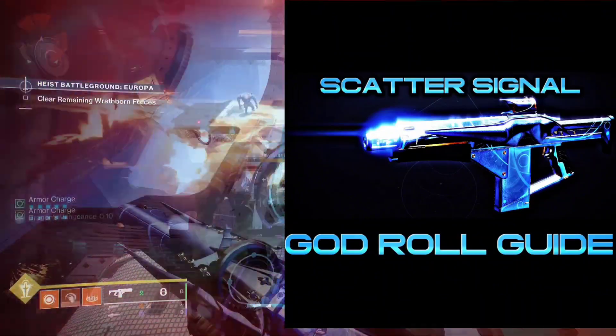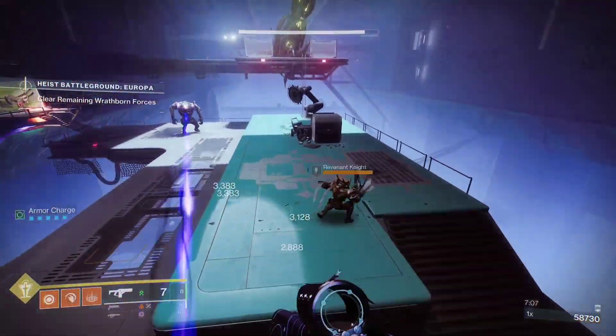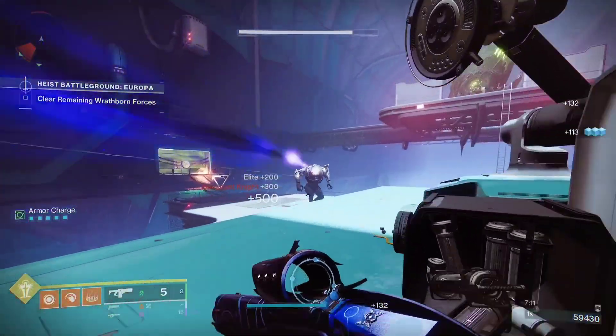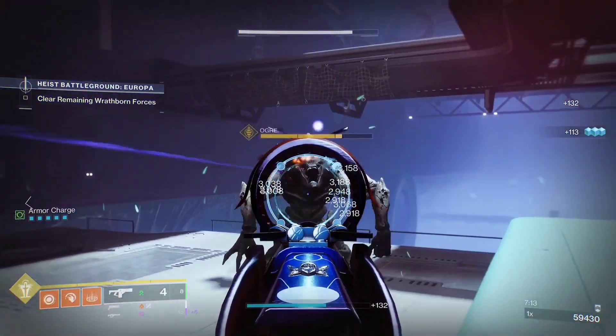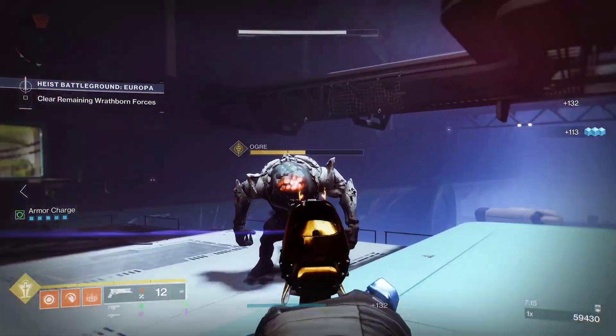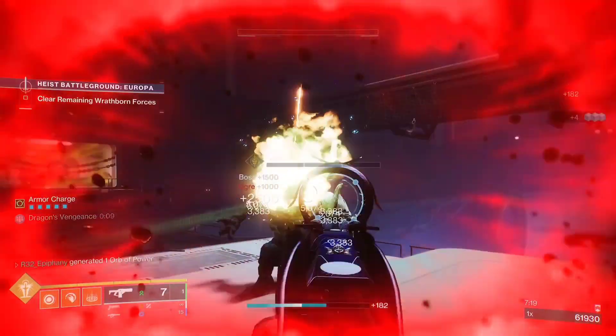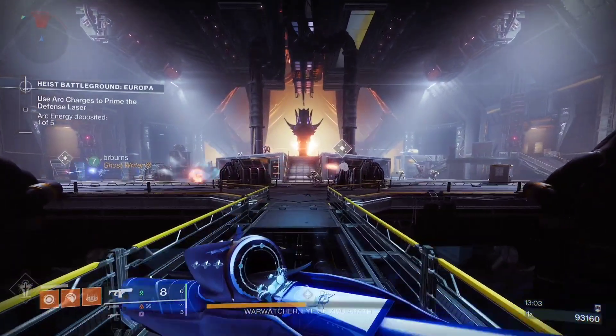So you're wondering how do you get your hands on this insanely good fusion rifle? The Scatter Signal can be acquired by completing the seasonal activities Riven's Lair or The Coil, or by acquiring Season of the Wish engrams and turning them in at the seasonal vendor Riven, located at the Helm.